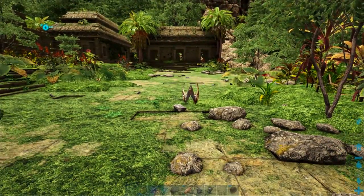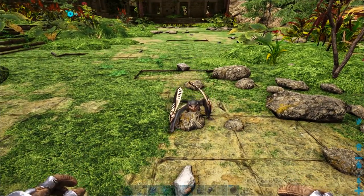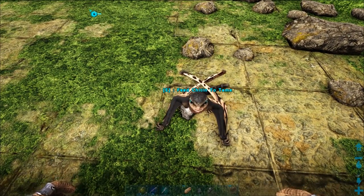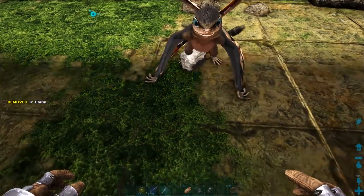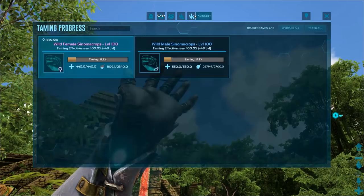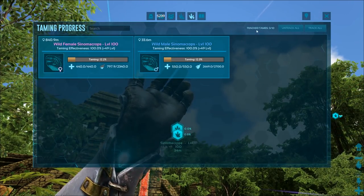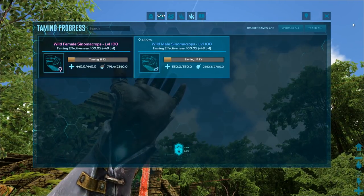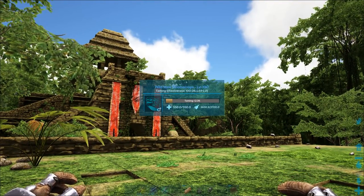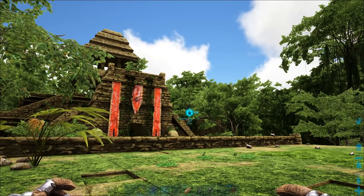Right — now I've shown you how not to do it, let's tame it the proper way. When you find one in the wild it'll be friendly and come to you. Feed it chitin on zero of your hotbar, it will fly away. Just stand there watching it, click on your tame list and activate it so you can track it. You want to keep an eye on its distance — let it have its own space but don't let it get too far away.